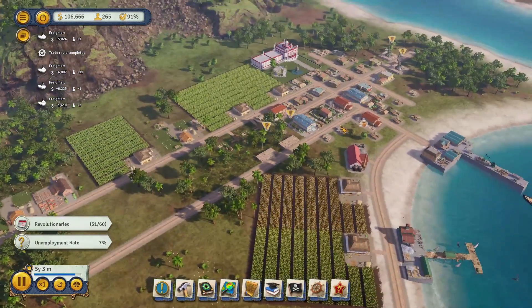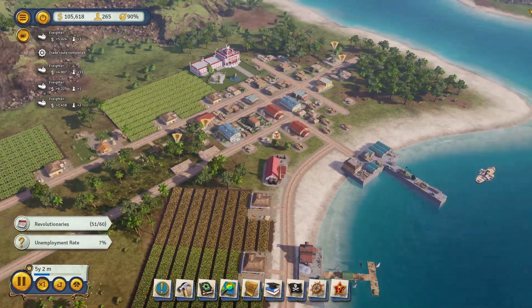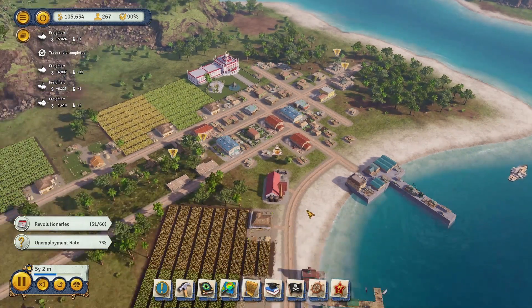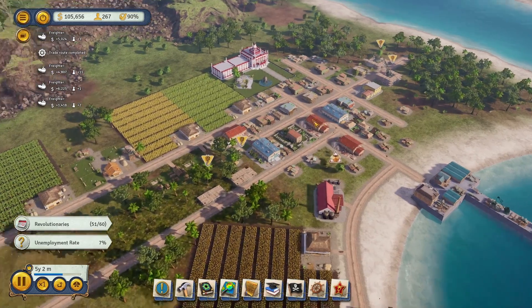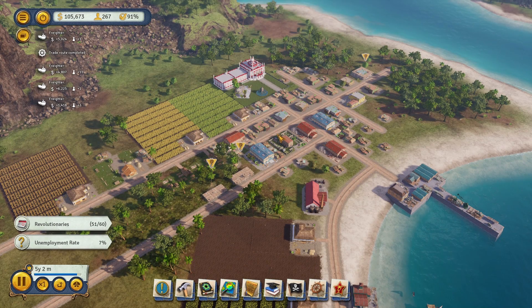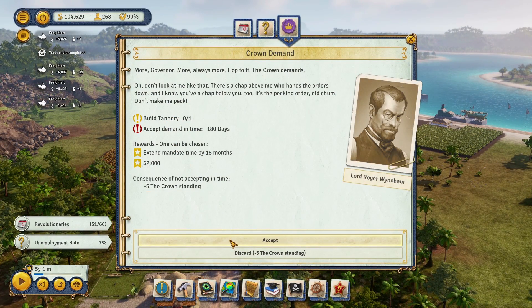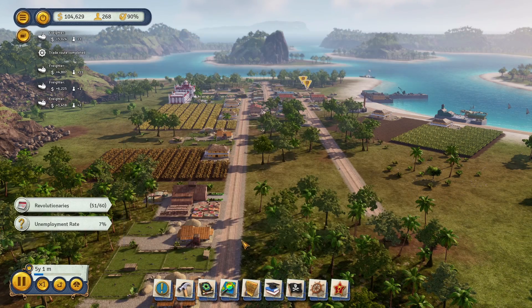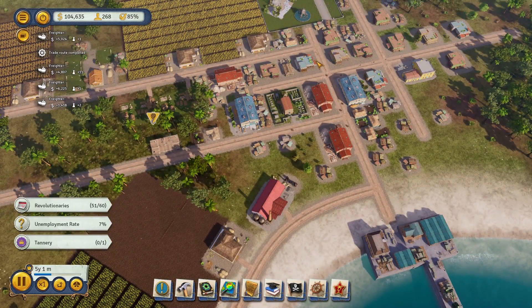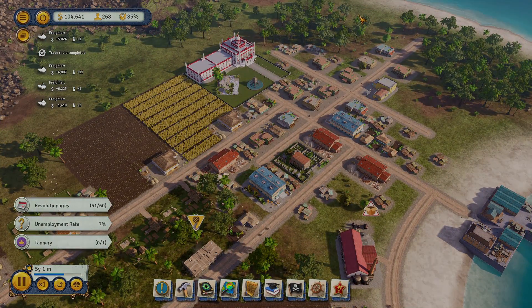Alright ladies and gentlemen, let's wrap it up for episode number one and recap. It has been a very successful episode. We have: one tannery industry, a rum distillery industry, the coconut trade deal which we completed, good housing, a grocery store, rum trade deals going through, bunk houses, three construction offices, and two teamsters offices. That's a great start. Welcome to episode one of Tropico 6 sandbox gameplay — it has been my pleasure. If you enjoyed this, please subscribe and join the J Army. See you in episode two!